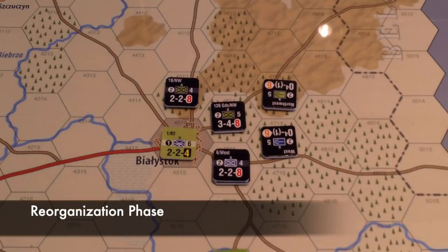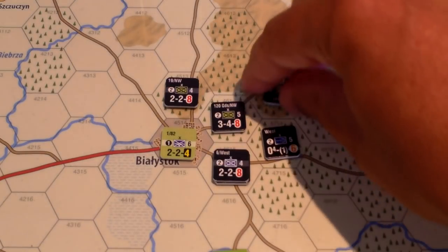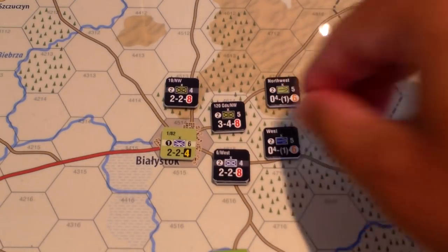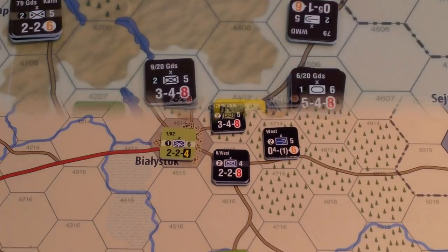Then we go to the second combat segment — I won't attack — and now it's the reorganization phase, which is the end-of-turn cleanup. All helicopters and artillery rotate back to their normal position throughout the map. Any unused air points are lost. Air mobile points reset. Then we conduct clearing operations.